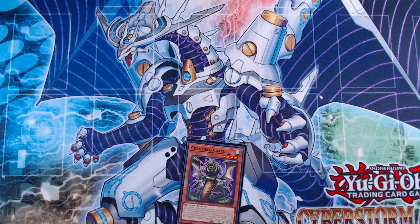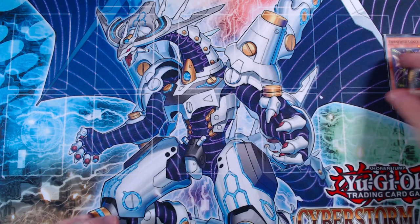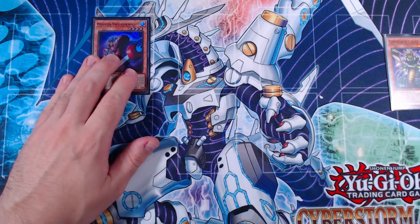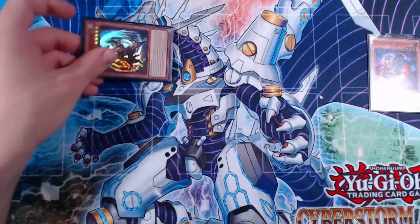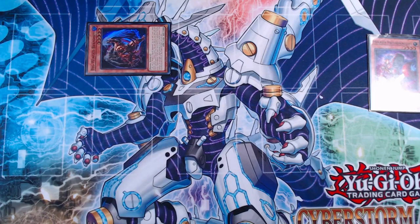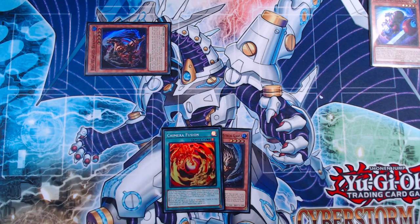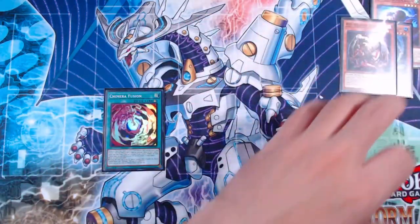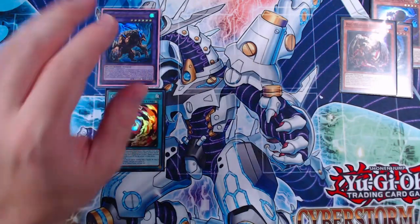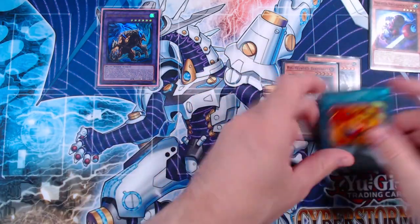Our first combo revolves heavily around these two cards. We assume we have Cornfield Total in our starting hand. We use Total's effect, discarding itself to the graveyard to add a copy of Mirror Sword Knight to hand. We then normal summon Mirror Sword Knight, using its effect to tribute itself as cost to special summon our copy of Big Wing Berfomet, which adds both a level 4 beast and a Chimera Fusion to hand.